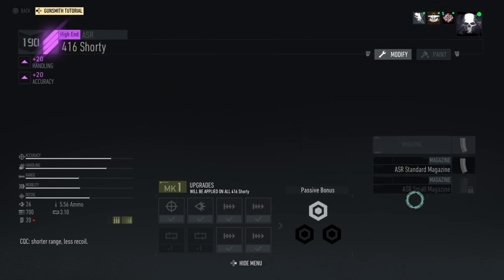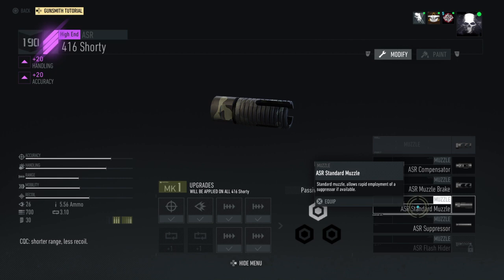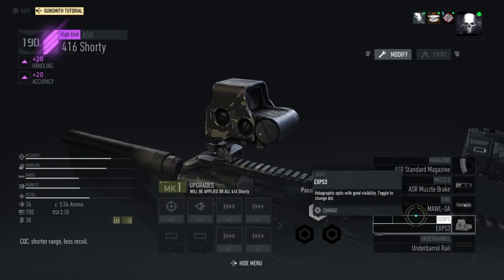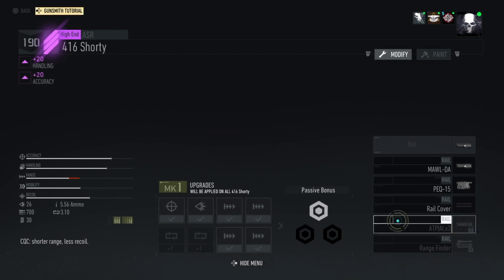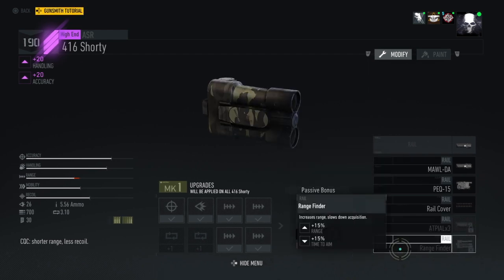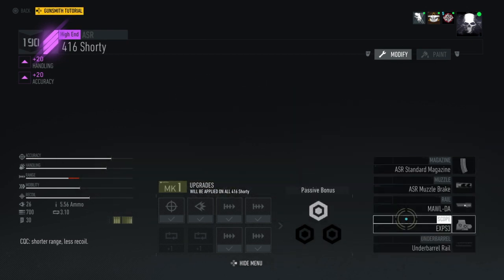You can only equip the small magazine and standard muzzle brake, compensator, and suppressor, the MALDA, the PEC, the rail cover, the AT, and then the range finder. So if you can get the range finder, it'll help out a lot.